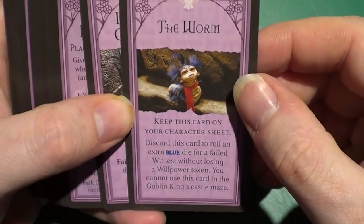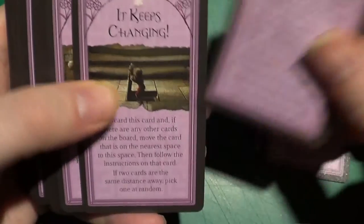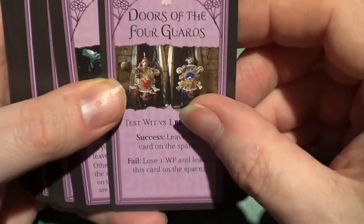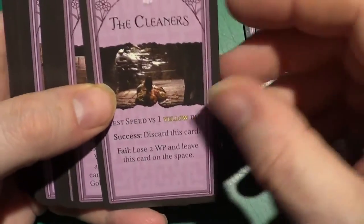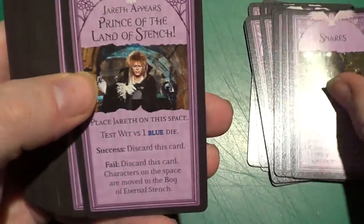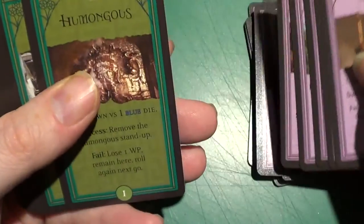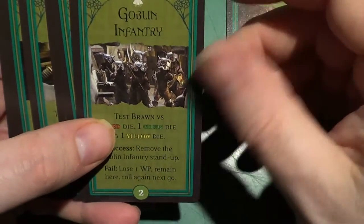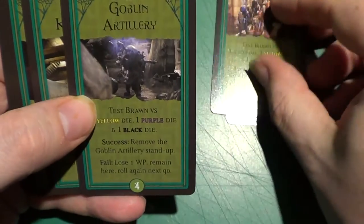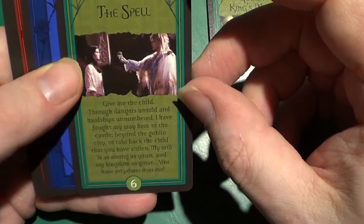For the other cards, I'm assuming these are event cards. I'm just going through a few of them, not all of them. These are different parts of the labyrinth that you've seen in the movie. And then these are the final parts of the game, where we face Humongous, the goblin infantry, the goblin cavalry, the goblin artillery, the Goblin King's maze, and the spell: 'Give me back the child.'